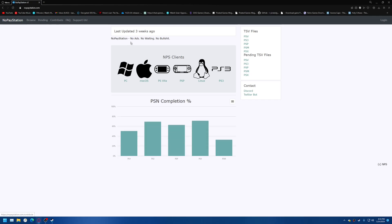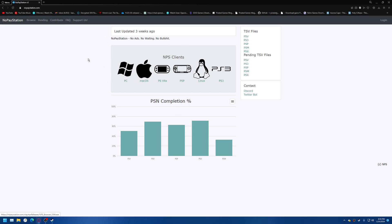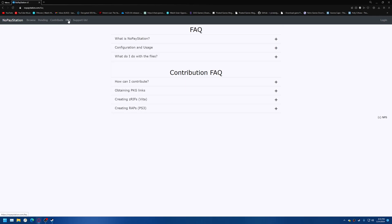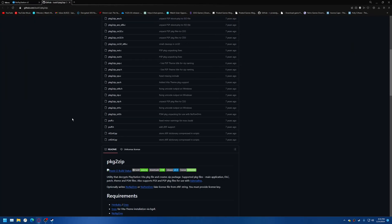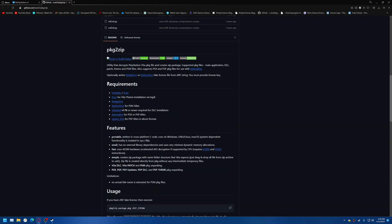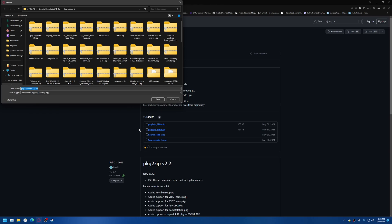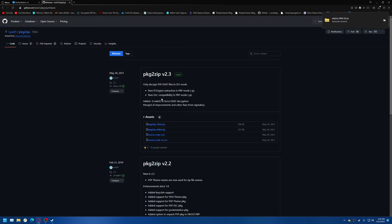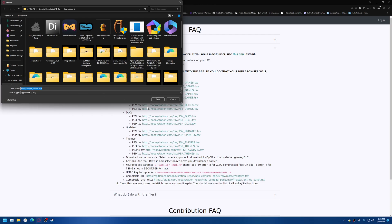The first thing you've gotta download is pkg2zip. It's a little file that the program needs to decompile everything. So you come here to the GitHub, scroll down a little bit, and get the latest Windows binary. Click that. Click the pkg2zip 64-bit. I've already got it downloaded but I'll download it again. Got that one, close that. And then download NPS Browser — this one doesn't take you to a window, you just click it and it downloads right away. Do that again. NPS Browser.